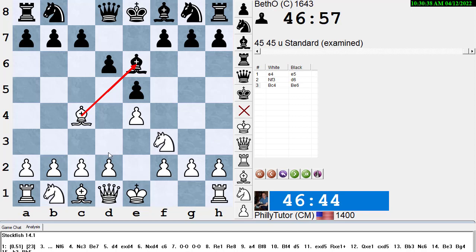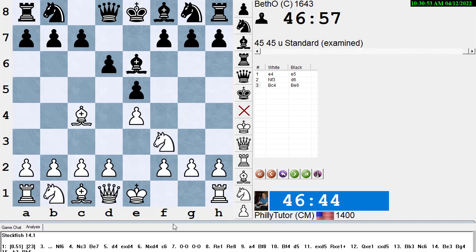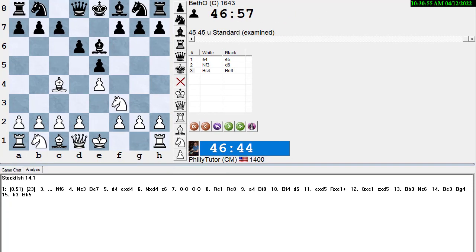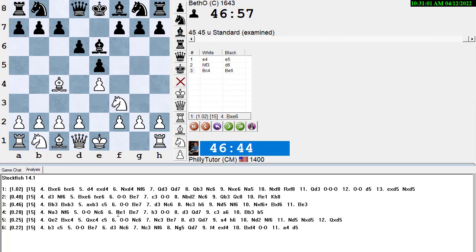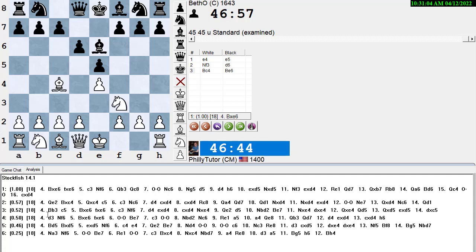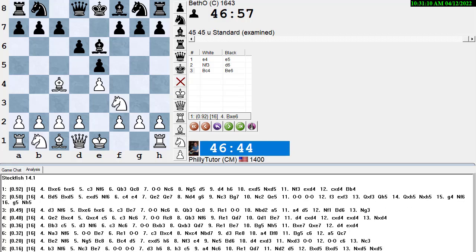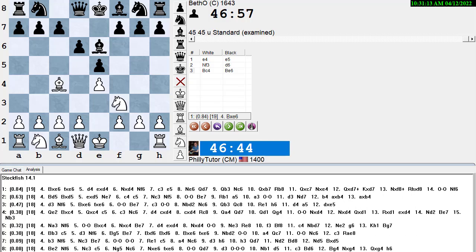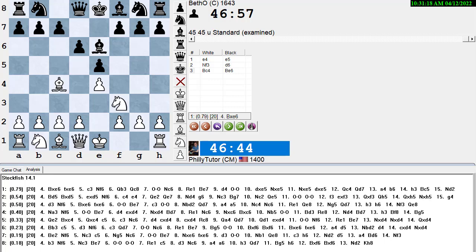What my student played was b3 to save the bishop — but he didn't guard it in the best way. B3 blocks the bishop's retreat. If we ask Stockfish for the top six or seven ways to save the bishop, b3 is hanging around number six or seven — it's not one of the better ways to save it.